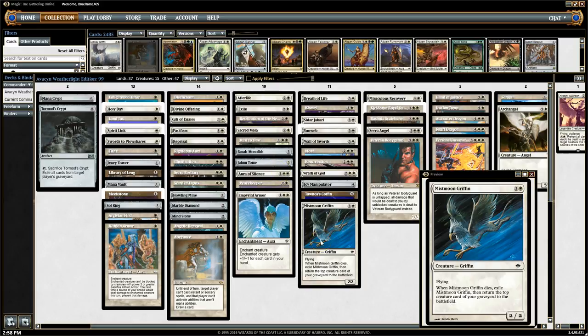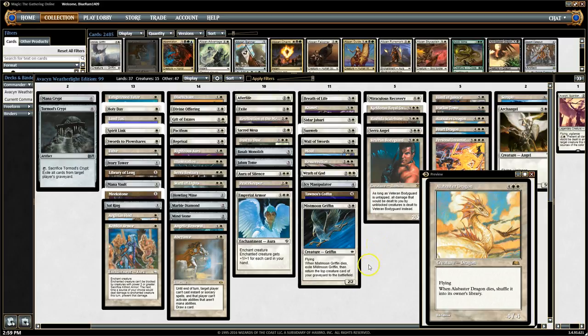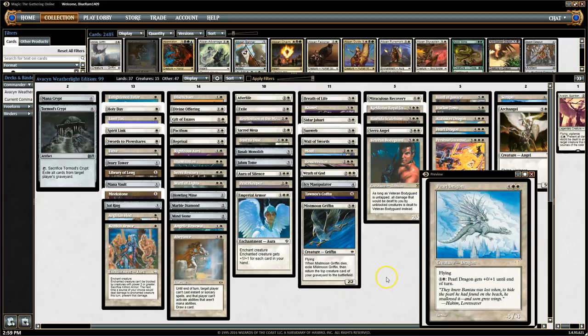The final card we have today is Mistmoon Griffin. Mistmoon Griffin is a 2/2 flyer, which is pretty mediocre. But whenever Mistmoon Griffin dies, exile Mistmoon Griffin, then return the top creature card of your graveyard to the battlefield. So another way to grab creatures back from the graveyard. Part of the reason I kept the Jalome Tome was because of a neat little interaction: the trigger goes on the stack, you use the Tome, draw a card, then discard something really big like the Archangel, the Seraph, the Alabaster Dragon — and then cheat it out for free.